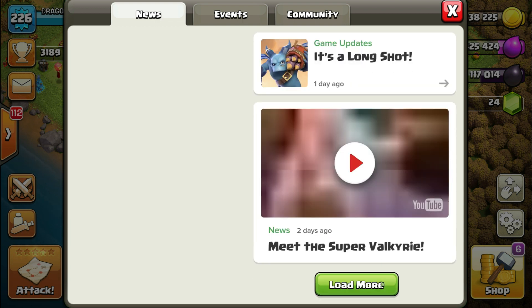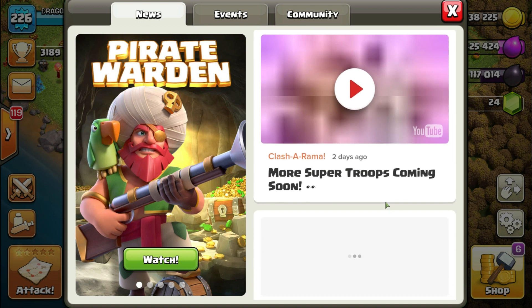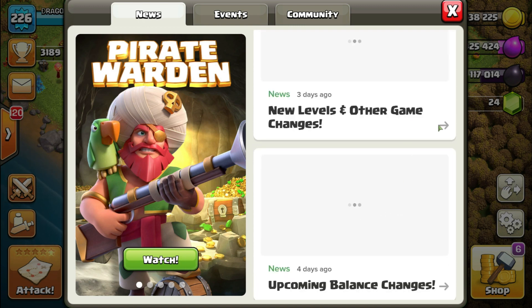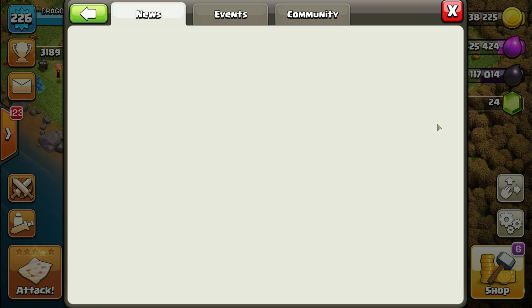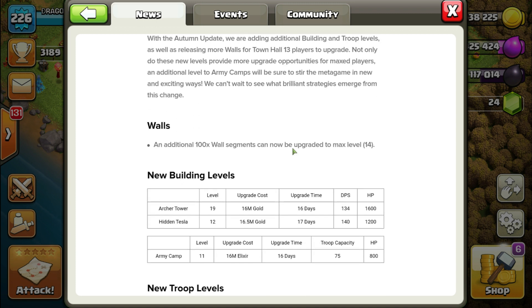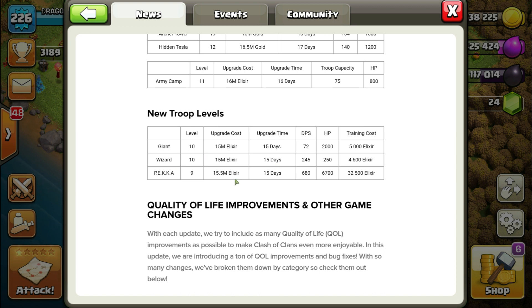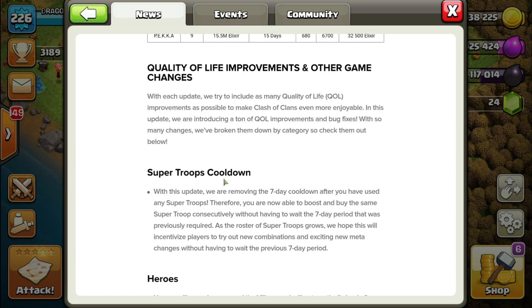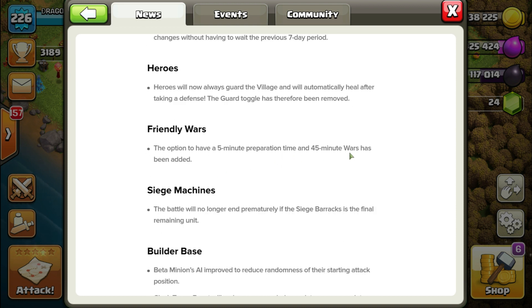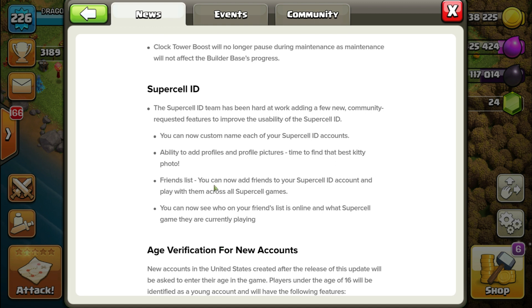Let's talk about the other game changes. Two new troops: the Super Minion and the Super Valkyrie. As far as new building levels for Town Hall 13 content — walls have 100 additional wall segments now upgradable to max level 14, archer towers, hidden Teslas, and army camps have new levels introduced. New troop levels include level 10 Giants, level 10 Wizards, level 10 PEKKA, and level 9 has also been introduced.